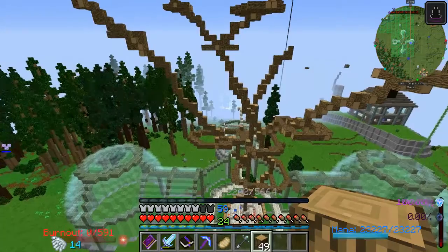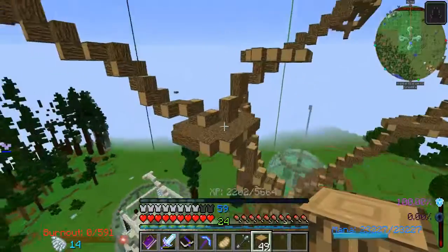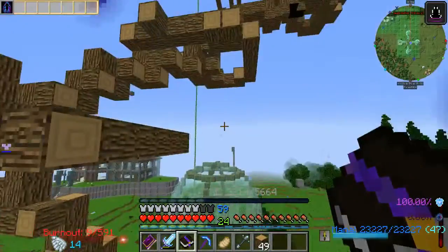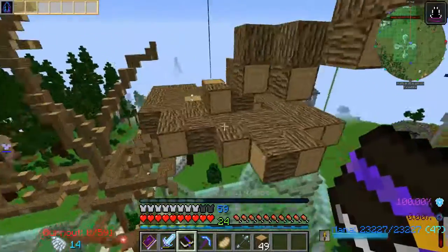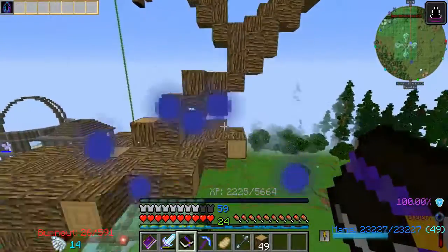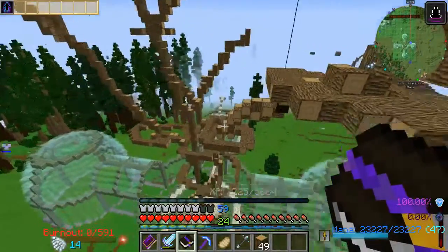So this confusing mess is the skeleton of the tree. Basically the idea is that the central areas here are kind of the main spine of it, and then these platforms every so often are kind of about how wide I want the branch to be. It's kind of a mess right now, and I really wish I thought this through - I would have done this in a different block, probably like stone or something, so it's a bit clearer to understand.